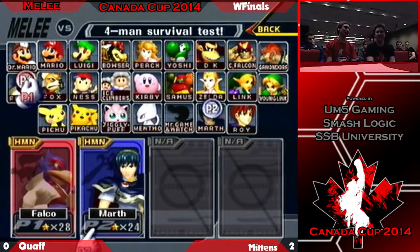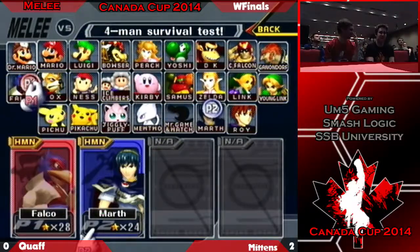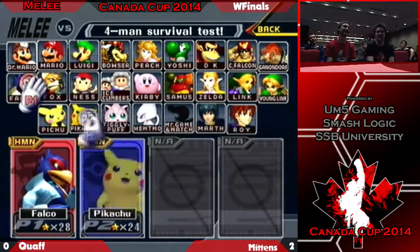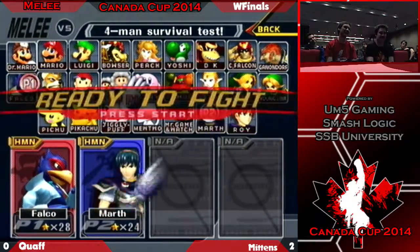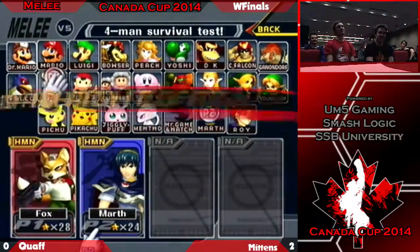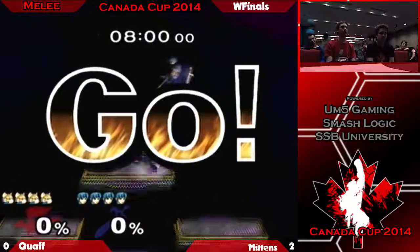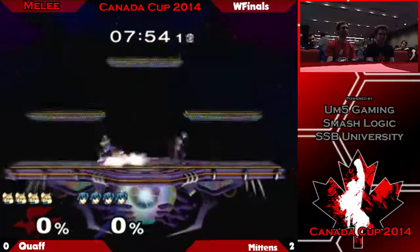Fox? Falco dittles — wait, is Matt switching? Quaff is switching to Fox! He has great spacing. Mittens is telling him not to. Oh, is he going? Is he going to switch? He's going white Marth — white Marth is an entirely different character. Oh no, he's not. They're saying Matt should just play white Marth. Actually Fox — judging by those first games, I think Quaff didn't need to change things up. Let's see if this is what he needs: a little more speed, a little more kill power if he can get it.